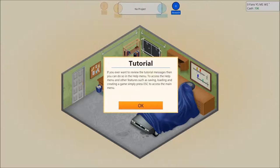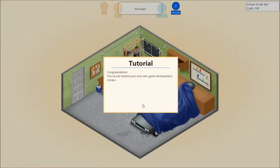If you ever want to review the tutorial messages, you can do so in the help menu. To access the help menu and other features such as saving, reloading, and creating a game, simply press escape to access the main menu. Congratulations, you have started your very own game development company. At the moment, your office is a garage and you are the only employee, but many successful businesses have started out this way. Let's start developing your first game.